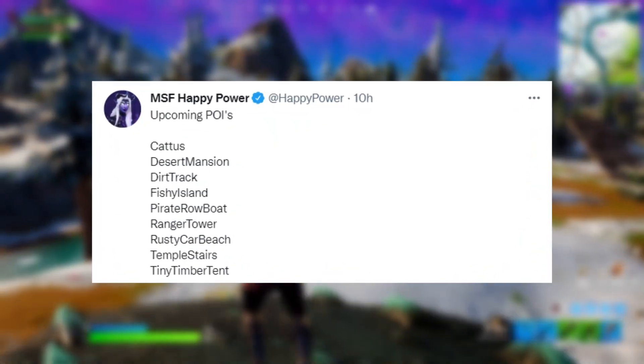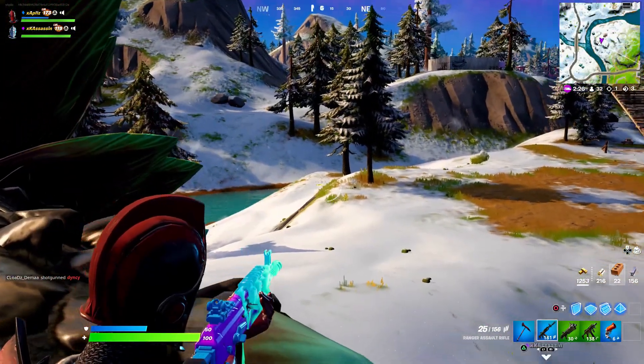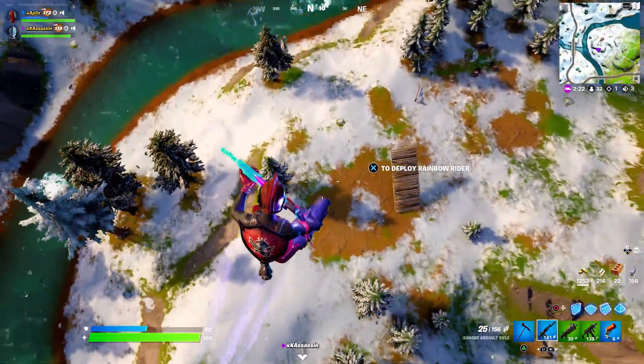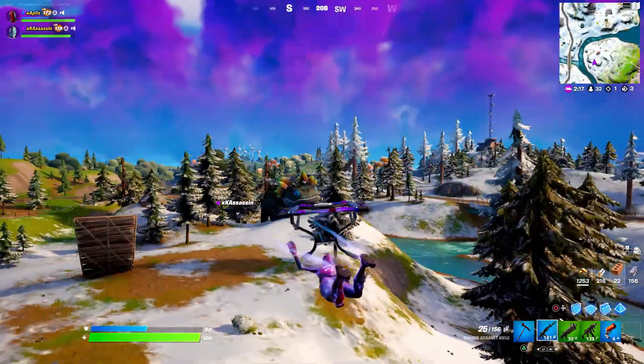Also coming are the Ranger Tower, Rusty Car Beach, Temple Stairs, and Tiny Timber Tent. These are going to be really cool POIs — I'm not 100% sure where they're going to be placed, but my guess is scattered all around the map. They're going to be insane and I'm very excited for these brand new POIs to come out.